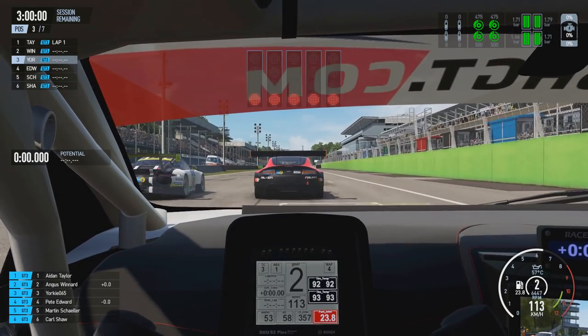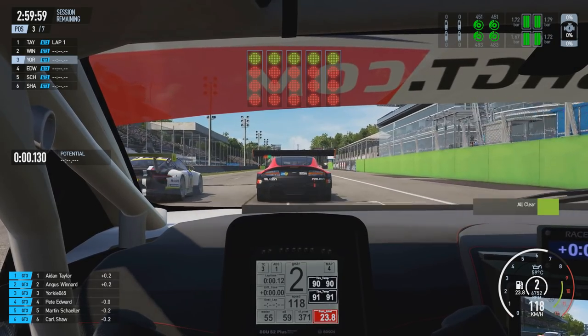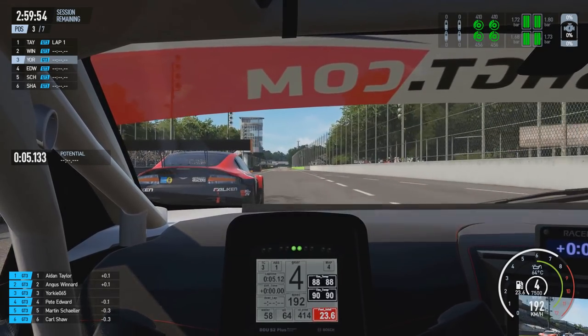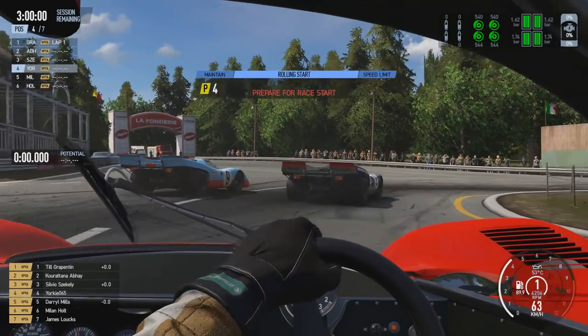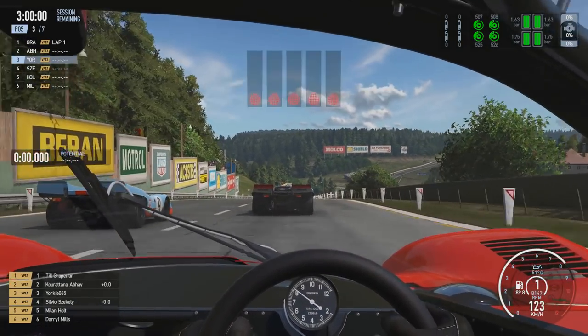There's one way that I like to start my manual rolling starts: as the light countdown sequence actually starts and begins going through the various red lights, I put my foot lightly onto the brake and put the accelerator down to full throttle application. There are two main reasons for this.